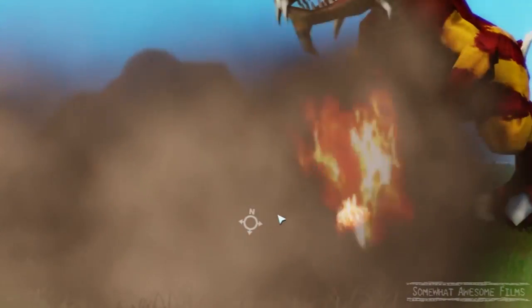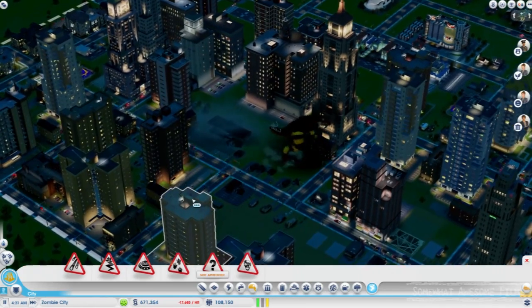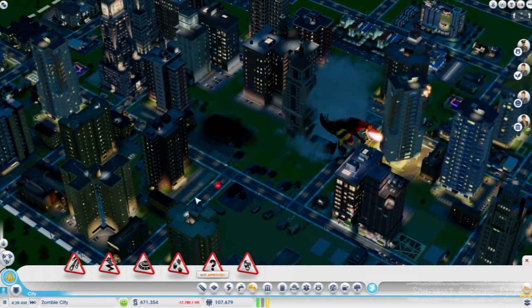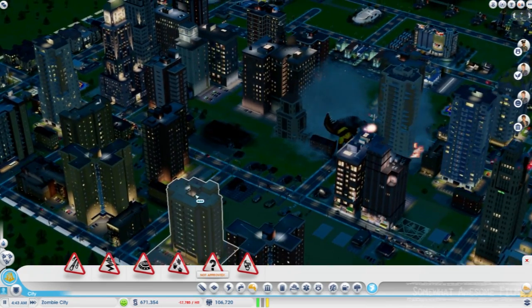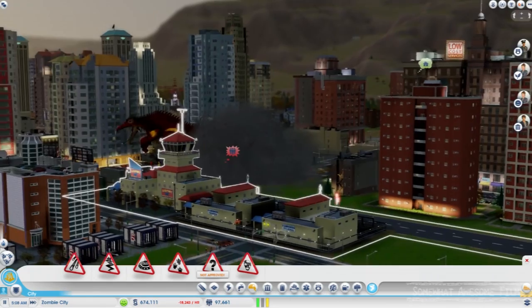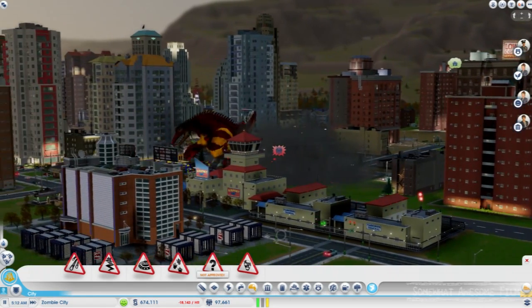This guy is just a giant red and yellow creature, and I think he is probably one of the most devastating disasters in the game, just because he'll just walk through your city and destroy anything in his path.